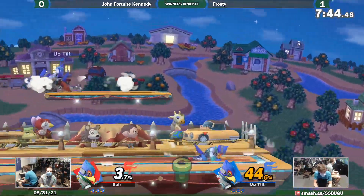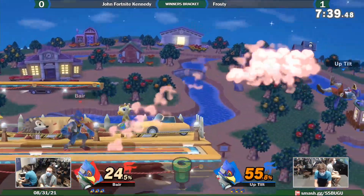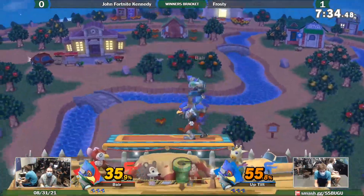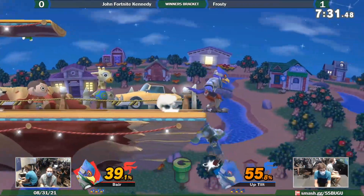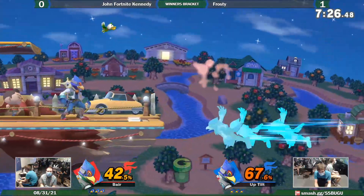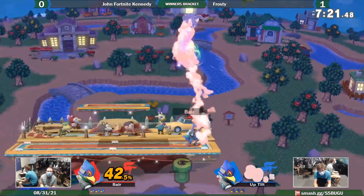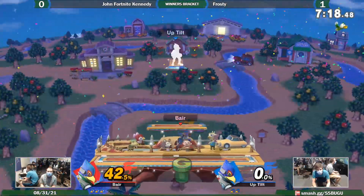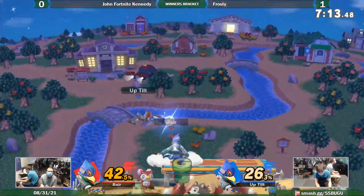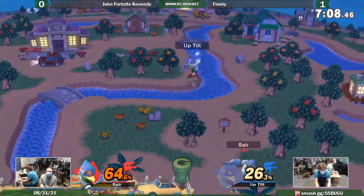Drag down? I would've down tilted there. F-tilt is an underrated shield bully option for Falco — it comes out pretty fast and just lightly taps the shield enough where you have enough time to react on what the opponent does out of shield. Gets the roar bear and takes the stock. That was bad DI on the up throw — actually, he DI'd the throw correctly, but then he missed DI'd the back air.